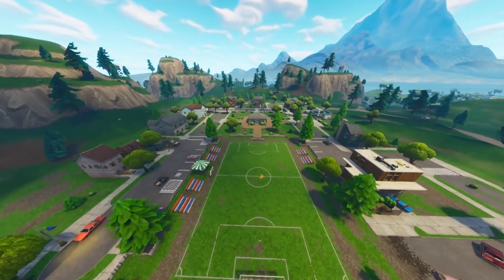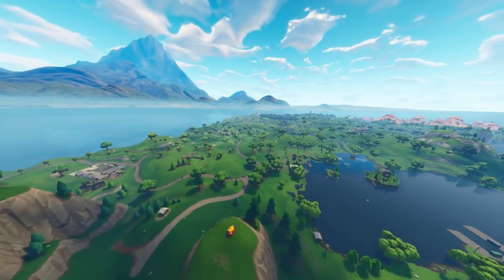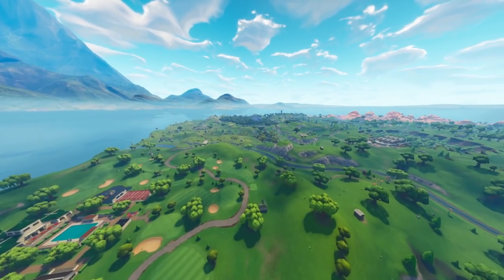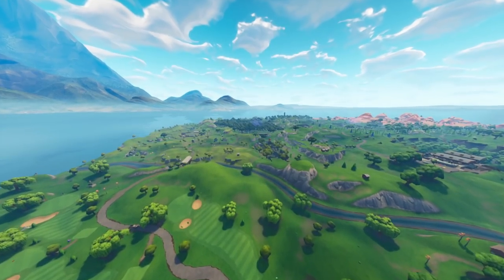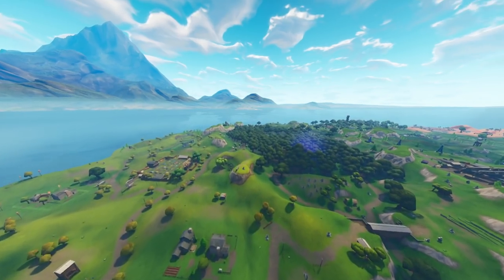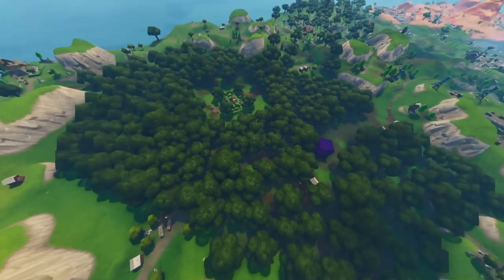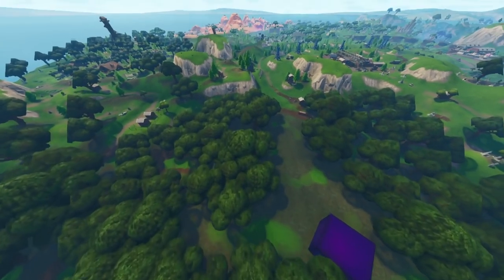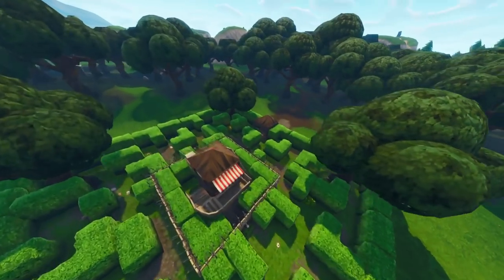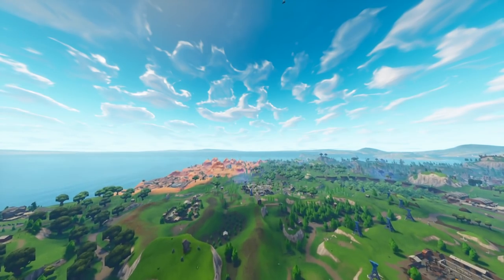The next location after Pleasant Park is Wailing Woods. These locations are really spread out, so doing all three in the same match would be very impressive. For Wailing Woods, the best location is either where the cube left its mark by the tree line, or you can go into the maze itself and get one or two kills there easily.